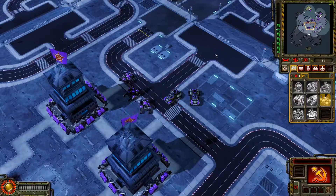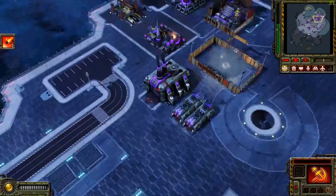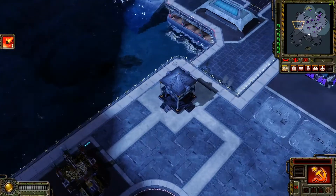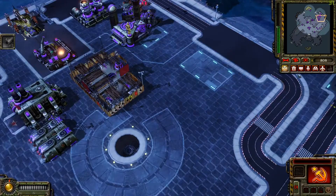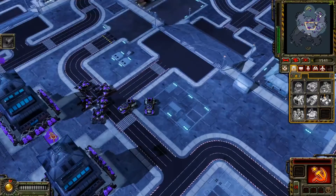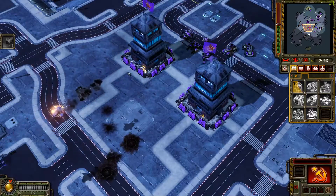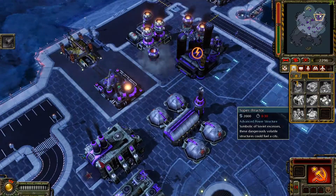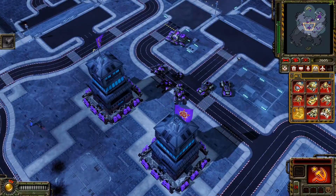Let's get an airport. The orbital drop is one ability I really like. As soon as we get this ready I want my MCV to move there — let's hope we can move there without too much trouble. We do need to get more energy after that. It's good that we've garrisoned buildings. Let's get a super reactor immediately before getting the energy. Let's get the rocket launchers here.